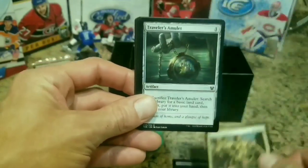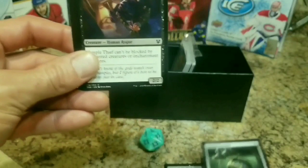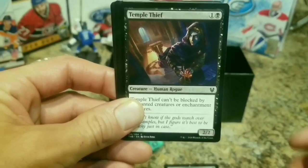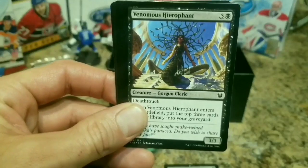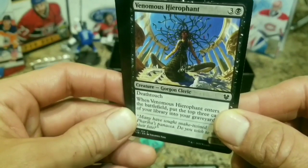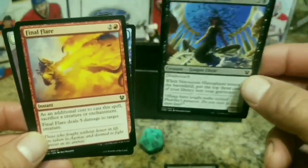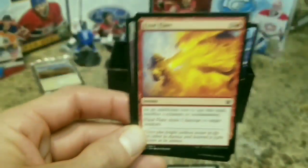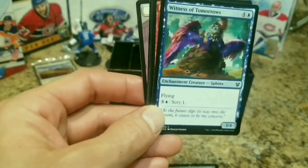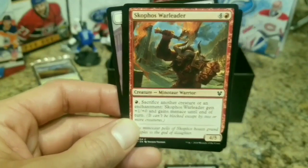Rumbling Sentry, Traveler's Amulet - that's pretty cool. They remind me of a vintage card when I see the amulets. Temple Thief. Venomous Hierophant - creature, gorgon cleric. That's pretty neat, it looks like Medusa. Yeah, totally, with the snake hair and everything. Final Flare, Witness of Tomorrow's - I like the look of that. Skyfoe's War Leader, Warbriar Blessing.